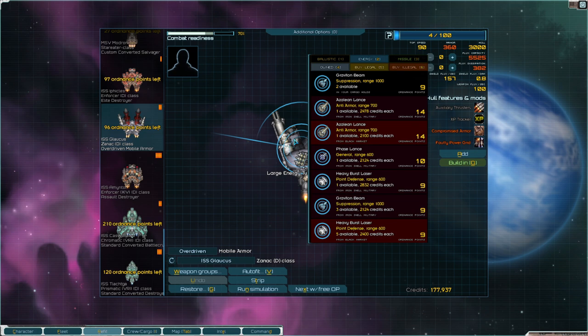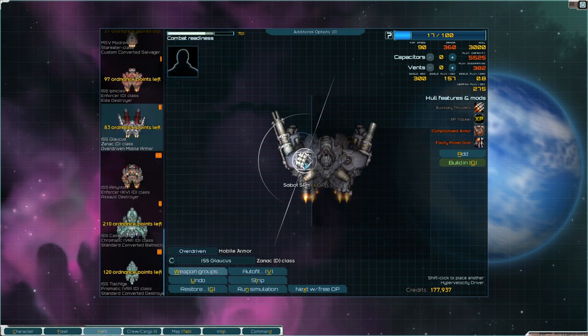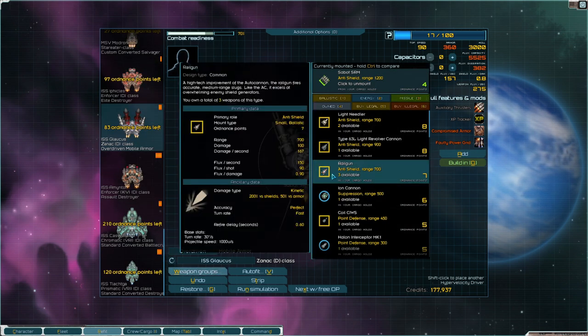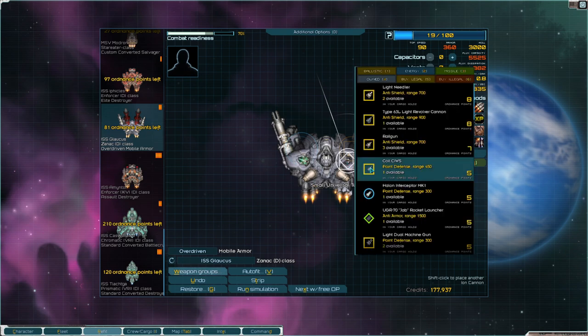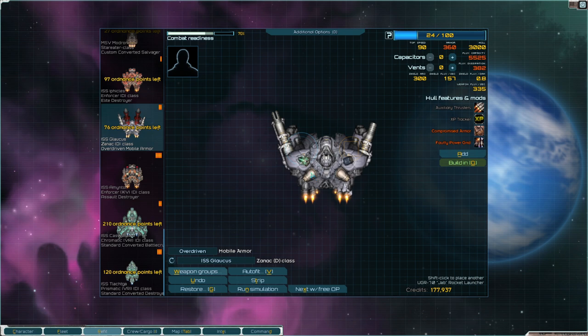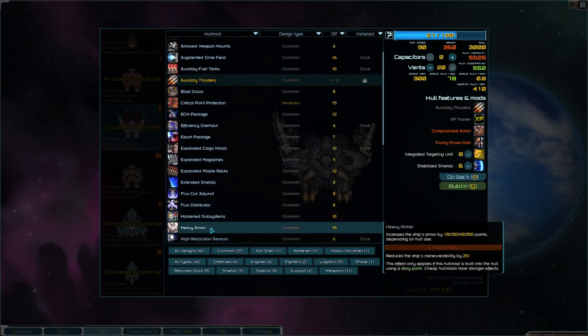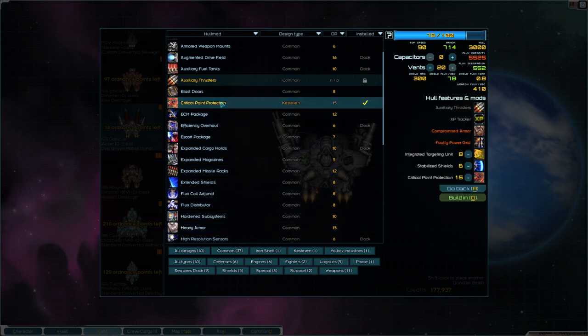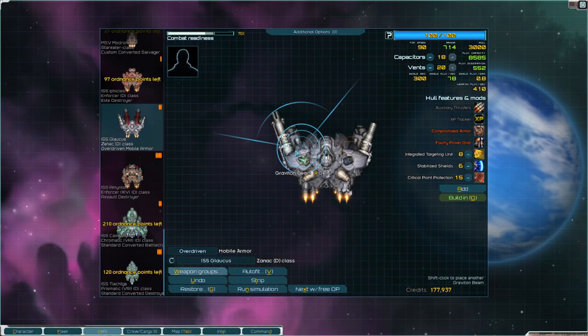I want a large weapon — your medium mounts, these are all medium weapons, that makes me sad. Double ion cannon would be good. Slap that in, you're gonna need full power here. Can be integrated — you'll need stabilized. Heavy armor is good but critical point protection is better. Now you can actually take some damage. You're missing the right gun but you'll be okay.